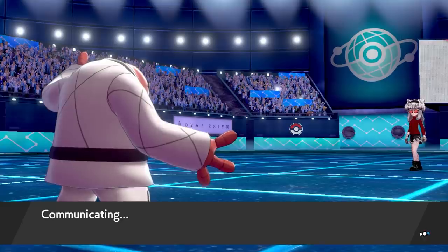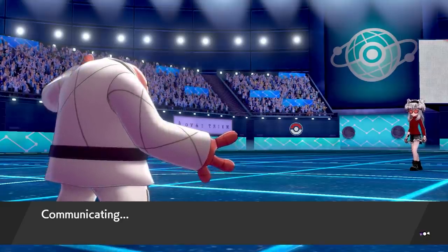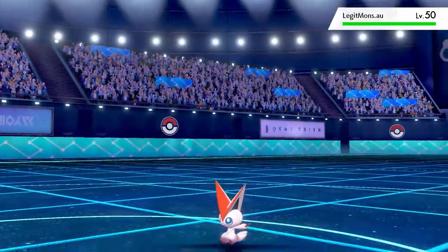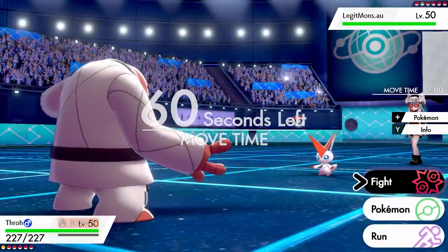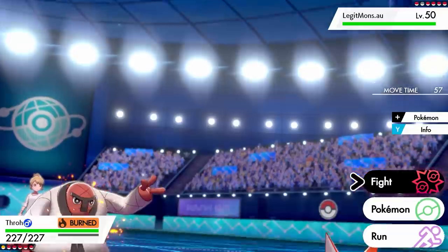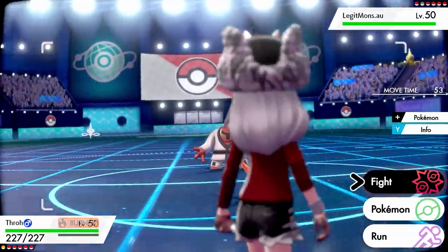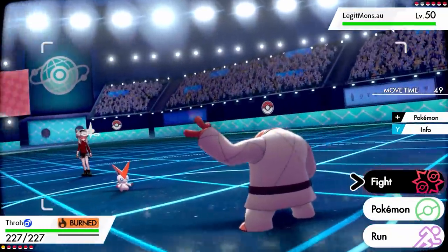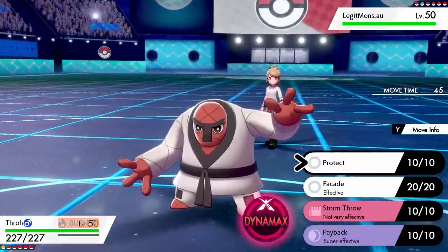I threw in Throh — a Guts set, max HP, max Attack, Adamant nature, holding the Flame Orb. This thing hits very hard and has a lot of bulk. Then out came a shiny-locked Victini called 'legitmons.au.' I've done a video on shiny Victini before — this Pokemon is shiny locked, there are no events with a shiny Victini. It had Protect, Facade, Storm Throw, and Payback.